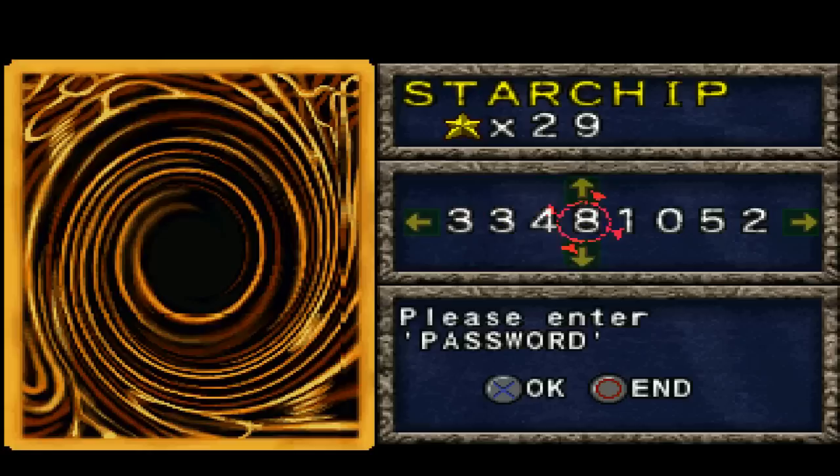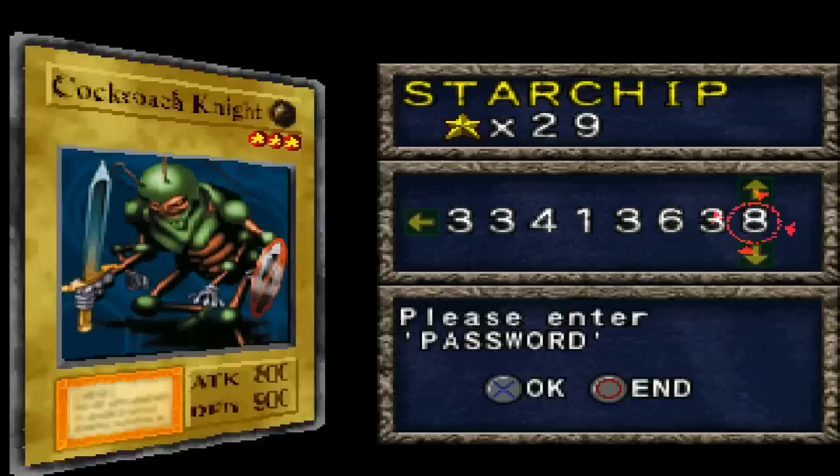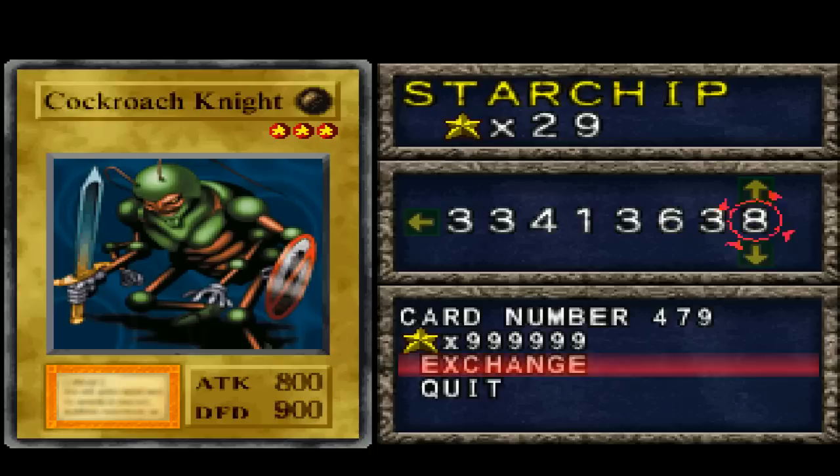Let me show you what I mean. This is a code for a card we don't have in our decks, but it's a card we've made before using a fusion. The people that were programming this either just wanted to mess with us as a sick joke or they were just drunk. Cockroach Knight — 800 attack, 900 defense — also almost a million star chips. There's no reason for that to exist at all. It's like they just took a random number of cards and made them impossible to get.